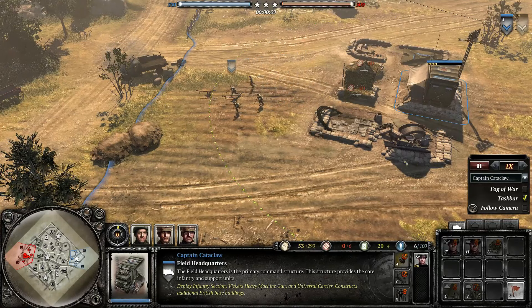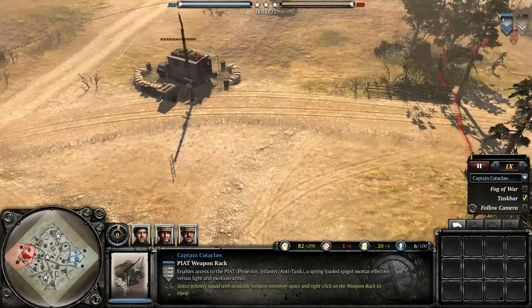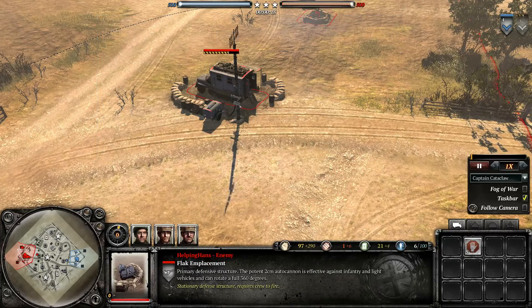Hello everyone, LordAjion here with another Company of Heroes 2 replay. Spotting the right side, we have Captain Cataclaw as the British, and spotting the left side, we have HelpingHans.